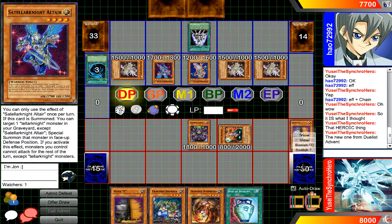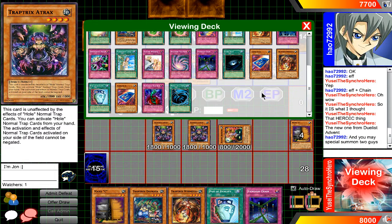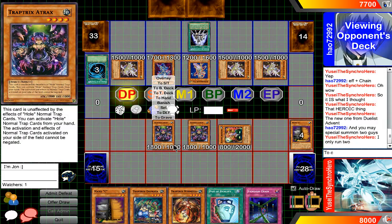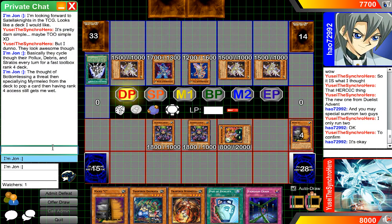Then you have the Artifacts. It's mainly three copies of Moralltach and three Artifact Sanctum. Maybe they run Eagle Tech or Aegis — I'm not sure — like one of those. And I think they run Ignition sometimes. Basically, that's an engine in itself. It's mainly Sanctum and Moralltach for sure.